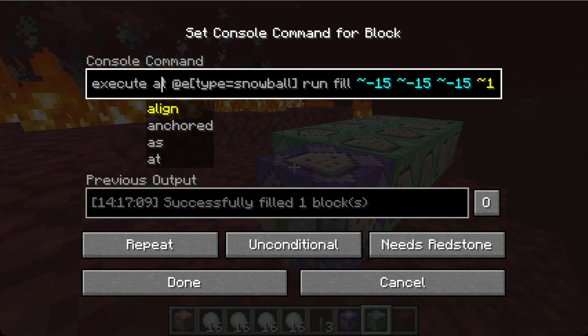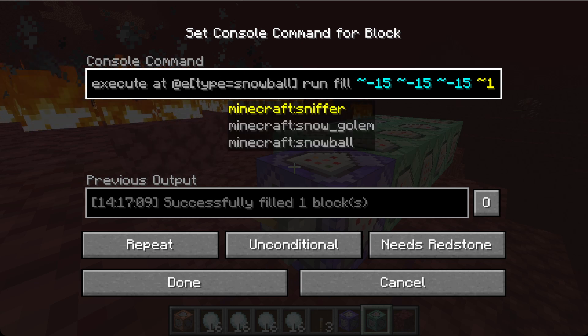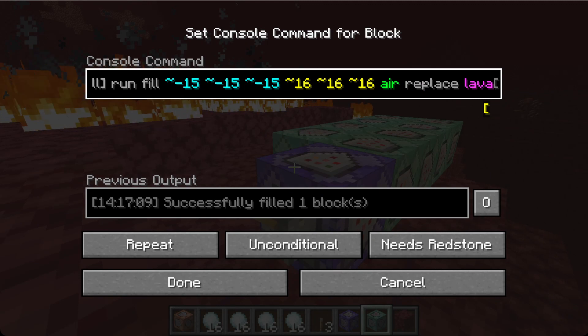First you want to run this command — we execute at every snowball. So for every snowball that flies out into the world, we're going to execute this command. I'm going to run fill; this is exactly 32,768 blocks, which fits the old limit.